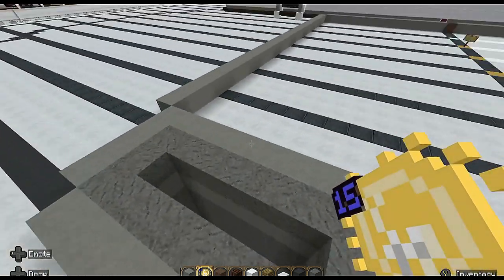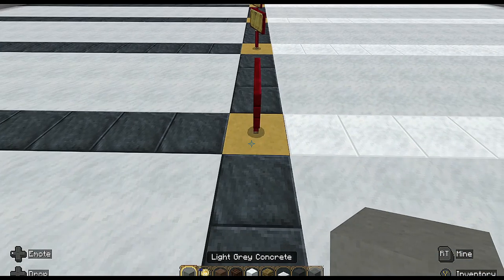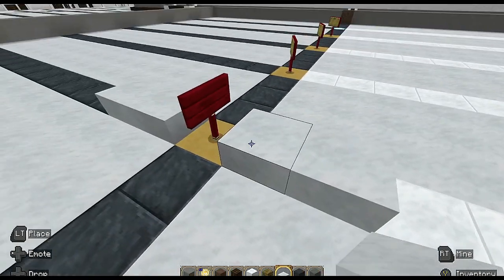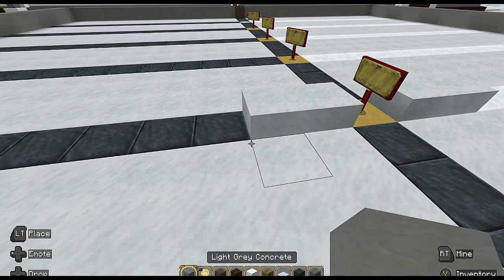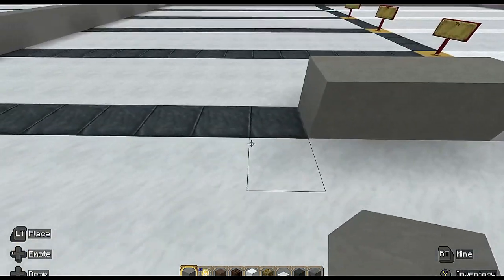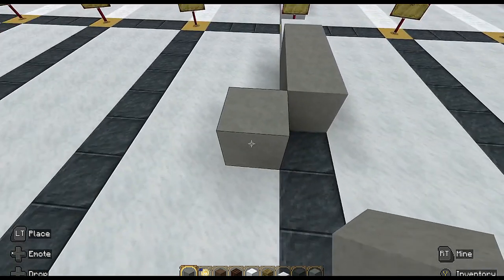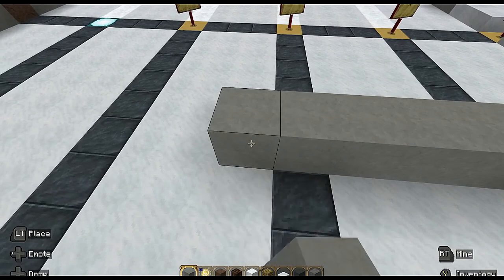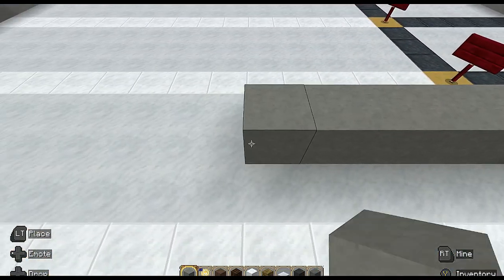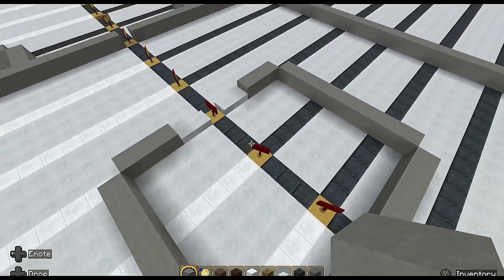Now we're going to do the middle elevator shaft. Come to frame 77 at the middle block and get your smooth quartz slabs - put two on each side. Then go out by another three on each side. Going inwards: put one block there and go out by nine. Come across and it should be 11 blocks across. Come around again - one two three four five six seven eight nine.